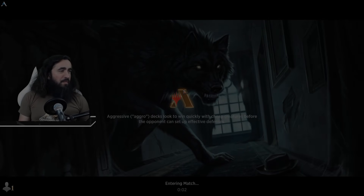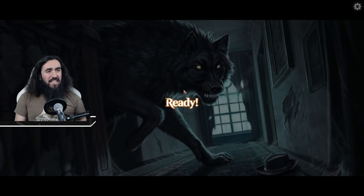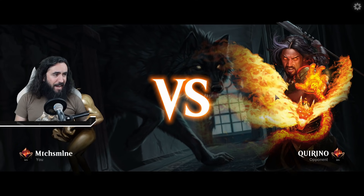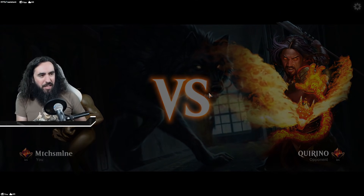So I'm playtesting before and I beat a Mono White deck, so that makes two Mono White decks in a row. That means we will encounter a third Mono White deck now and not find anything that we need.